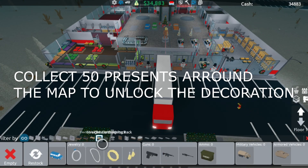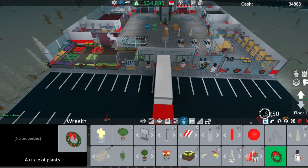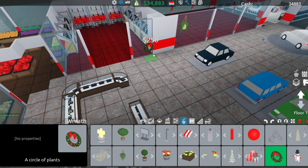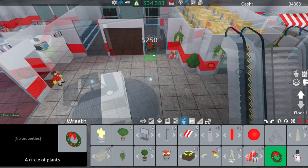Nothing else has been added inside the game, I already checked. But if we go on to the build menu we're going to see the wreaths over here. We're going to go to the inside of the store and place some wreaths on the walls — one there, another one here, another one there.